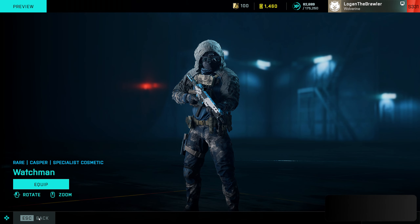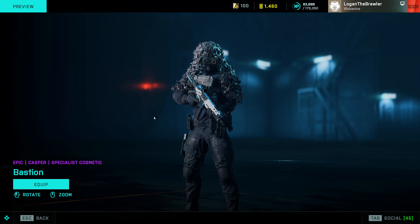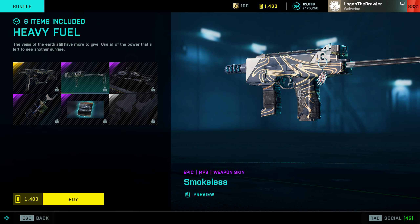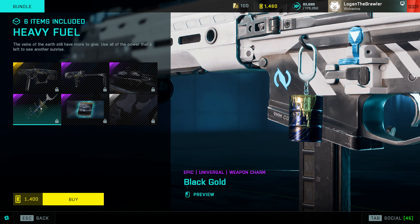If you go to the store, you can see we have two new free items: Watchman for Casper and also Bastion for Casper right here. You can go in and get these for free.